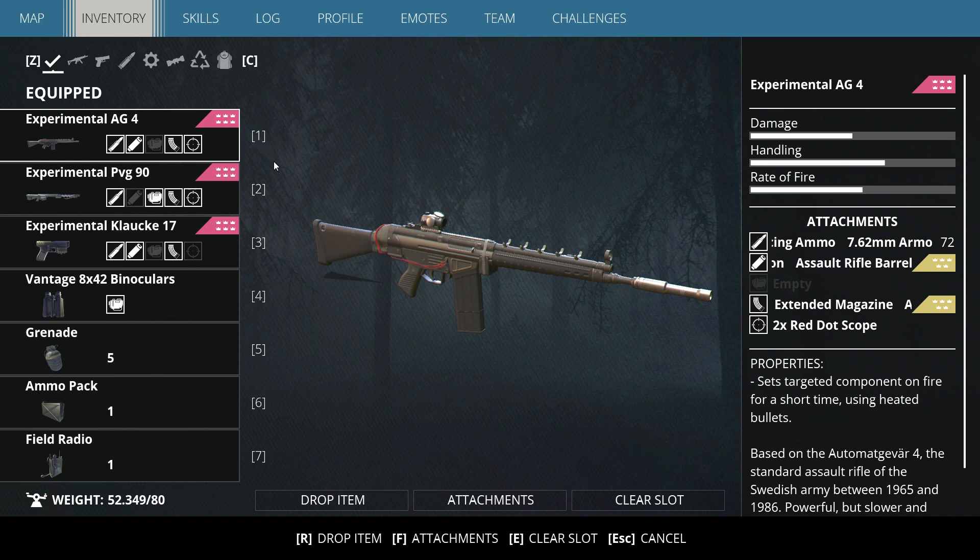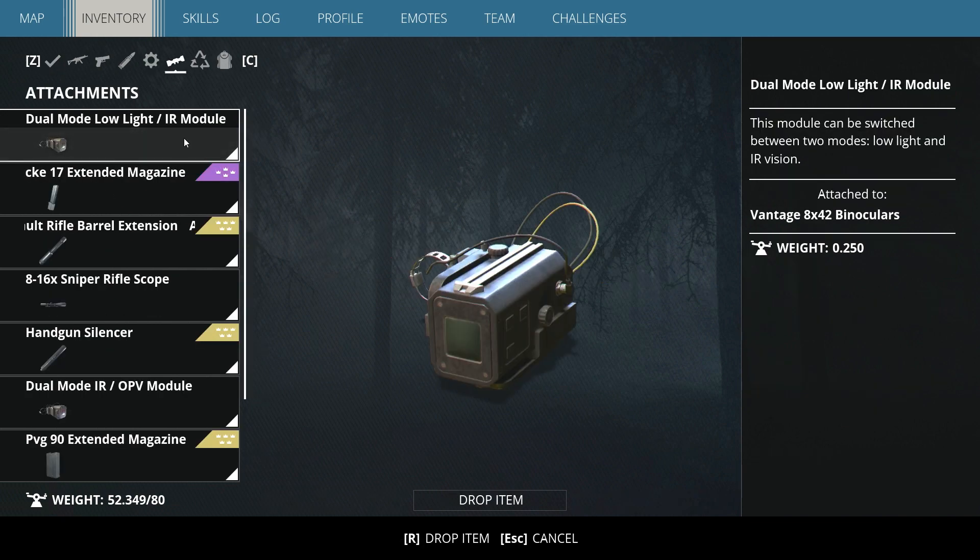Most players complained in earlier versions that the inventory was very limited and sent feedback to developers to increase it. Instead of adding a scroll feature to the classic inventory, the developers came with this very complicated new inventory in the Anniversary update. I hope in the next update they introduce an option to switch between classic and new inventory, giving players the choice.